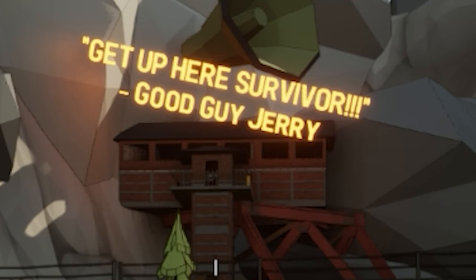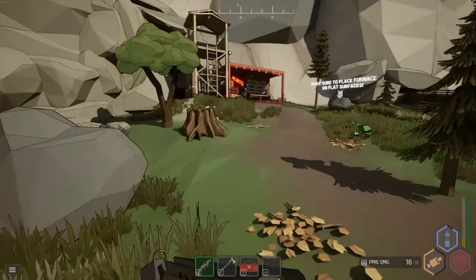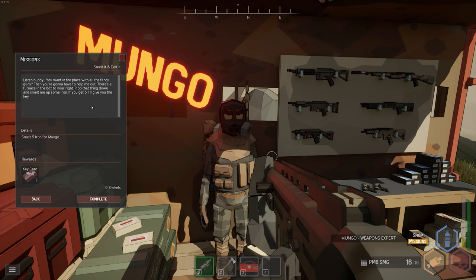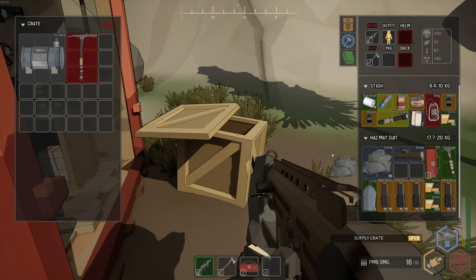NPC Mungo has a mission called 'Smelt It and Dealt It.' He wants you to use the furnace in the box to the right, place it down, smelt up some iron, and bring him 5 iron in exchange for a key. There's also a furnace you can craft in your crafting menu for 10 wood, 20 stone, and 2 pipes.